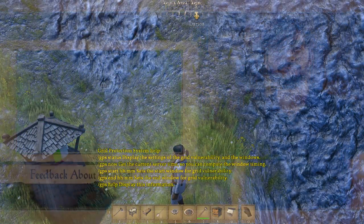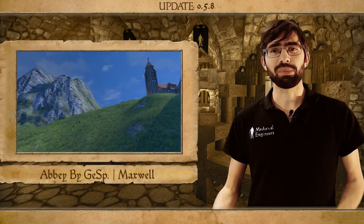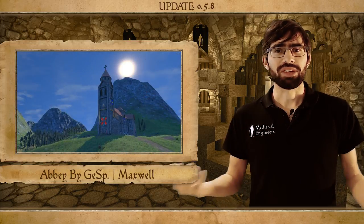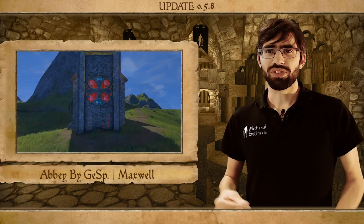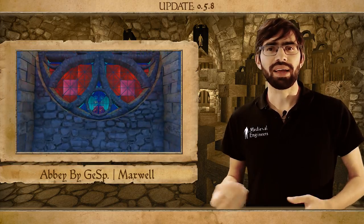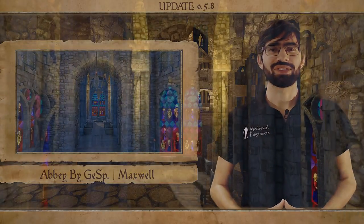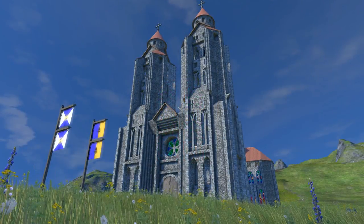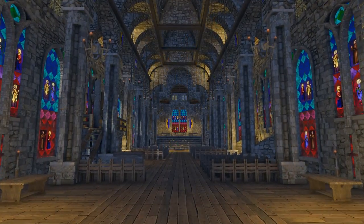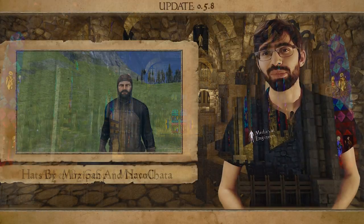Finally, I would like to do two community spotlights. First, I'd like to show you this Abbey by Maxwell. I think it's a really great building — it uses lots of different mods and I think it looks fantastic. It even uses one of our example mods that we are considering making part of the vanilla game at the moment.